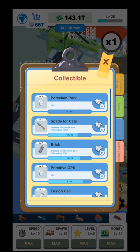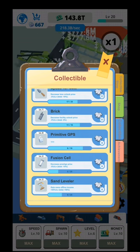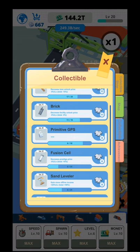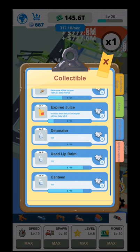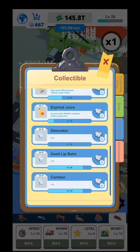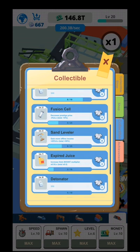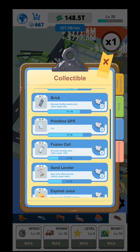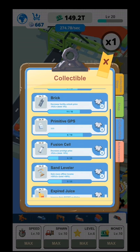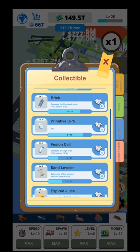As for collectibles, you have items like porcelain pork, spade of cats, bricks, primitive GPS, fusion cells, sand lever, expired juice detonator, used wind palm, and canteen — different kinds of stuff that you collect. Afterwards you get a specific bonus. For example, the fusion cell decreases the prestige price, so you won't need the full 345 trillion to prestige. That's a good one.